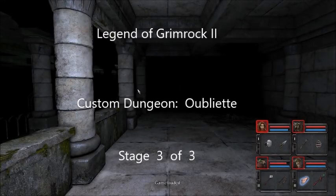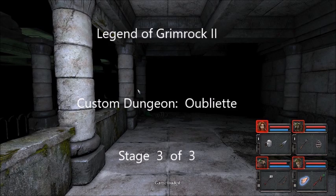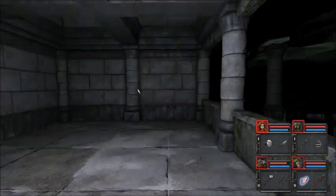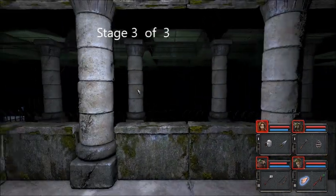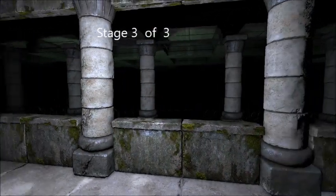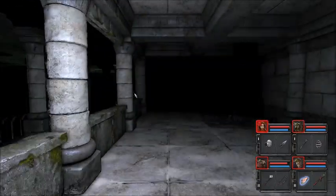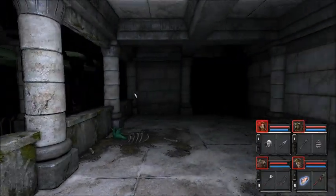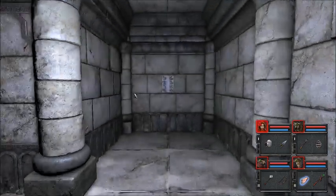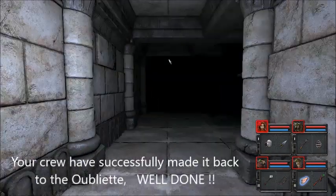This is stage 3 of 3. We are in the Oubliette. We have arrived. Just down there you can actually see the blue stones twirling around. We just returned here to see this message: 'You made it to the Oubliette, well done.'